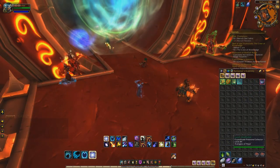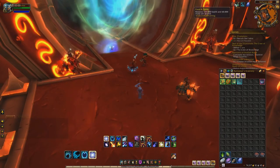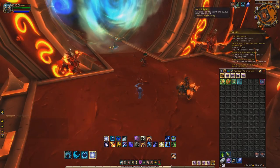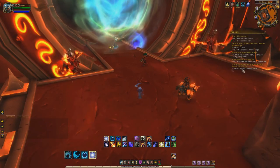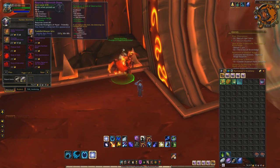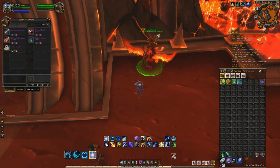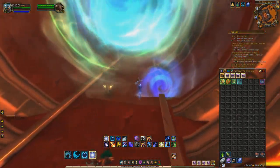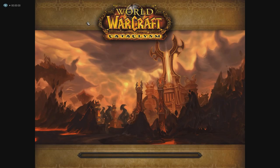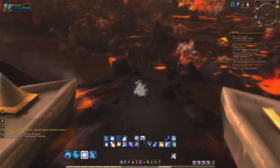Right now, while we're outside the instance, we're going to pop our Potion of Treasure Finding and we're also going to eat Bear Tartar, just to get that extra speed bonus. There are some mobs that can knock you off and do crazy stuff, but if you keep running I haven't ever really had an issue with that. There are also vendors out here that can sell you stuff and repair — so if you want to, repair and sell all your trash after every run. We're going to go ahead and head into the instance. You can run this on Normal or Heroic — it basically depends on what kind of transmog items you want to get. I run it on Normal.